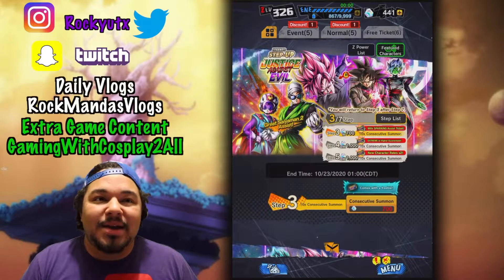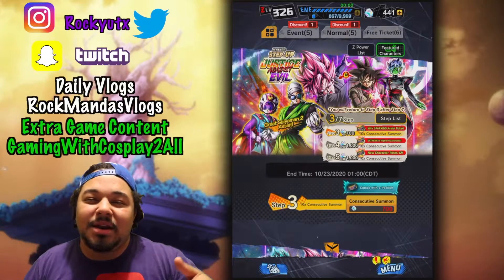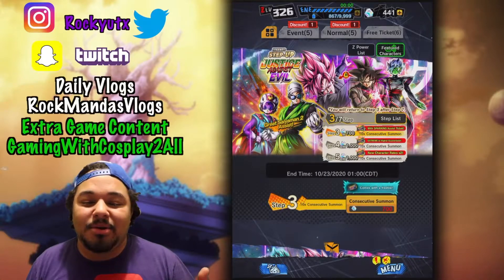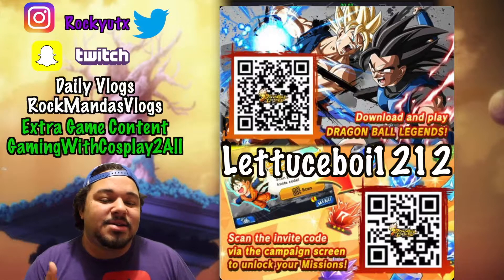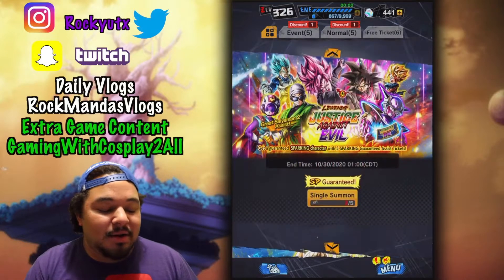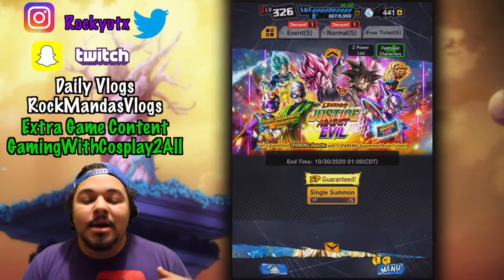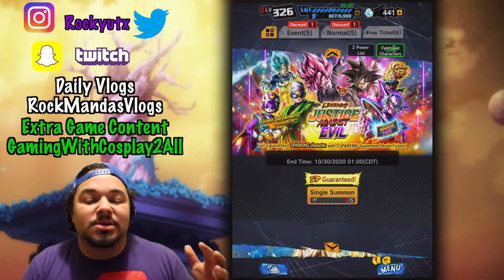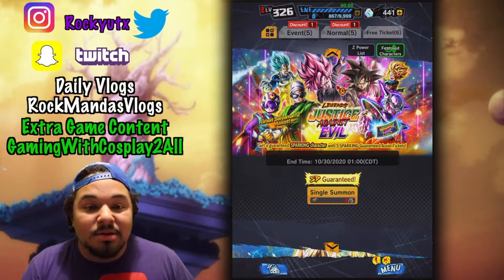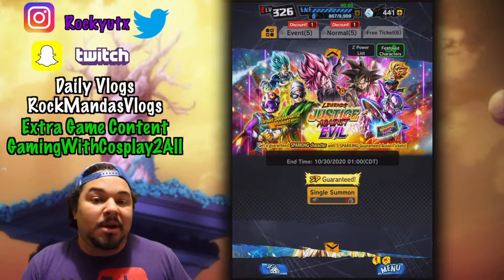One way to get tickets is technically free but not really free, because you're using chrono crystals — but then you're receiving free tickets you didn't have to purchase separately. You can get some tickets through the step-up banner itself, of course. As per usual, that guarantees you a sparking. It's not guaranteed to get you one of the new units, but it is guaranteed a sparking, which gives a much better chance of getting one of the new featured characters.